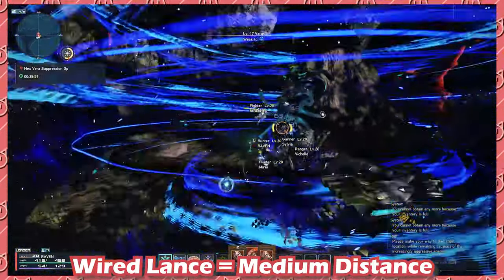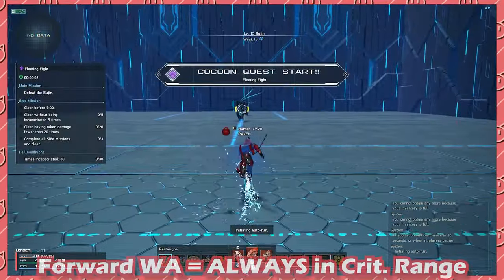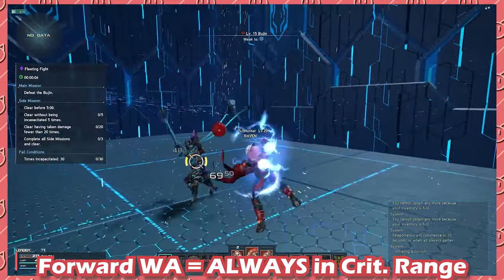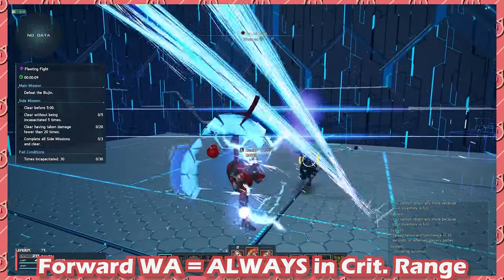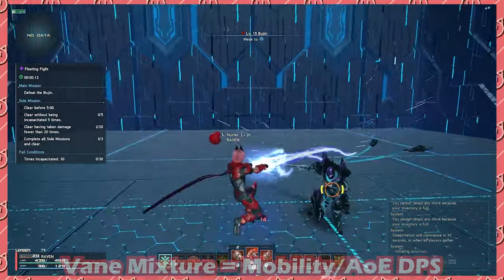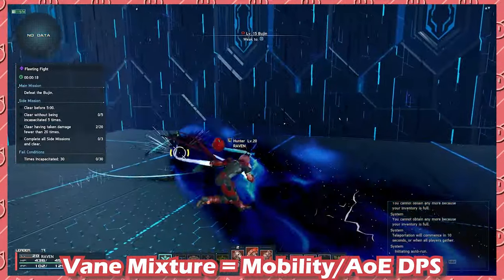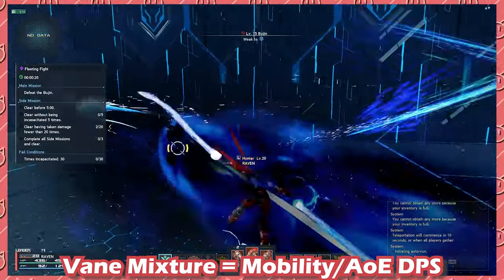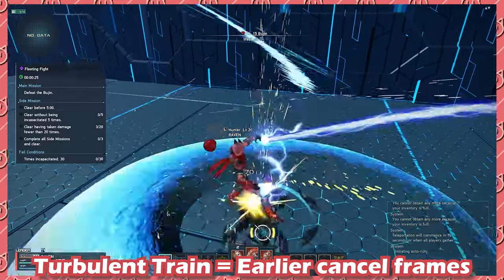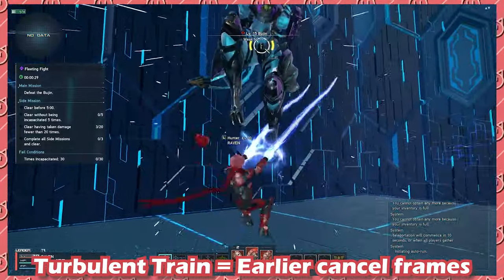There is a very easy way to guarantee this range every single time: the forward weapon action knocks you back to the exact range you need for Wired Lance. For DPS, Cutting Layer and Turbulent Train give your most consistent damage, while Vayne Mixture is slightly behind but is more for your AoE. I use Turbulent Train more when I'm anticipating an encounter and Cutting Layer when I know there's no threat. Turbulent Train allows you to cancel into the weapon action at a slightly earlier frame than Cutting Layer and is more spammable in general.